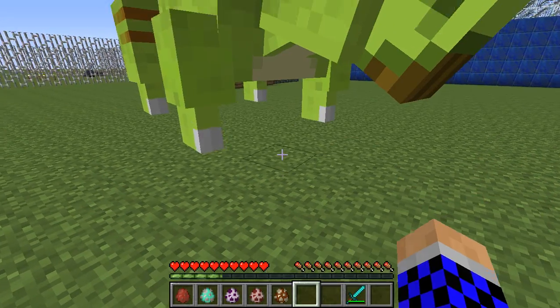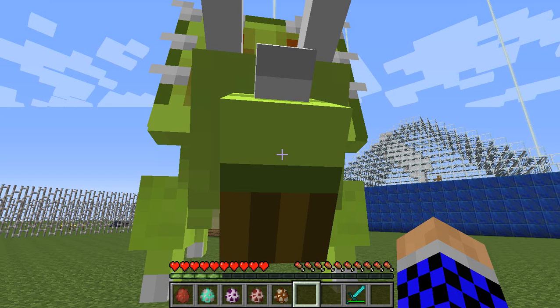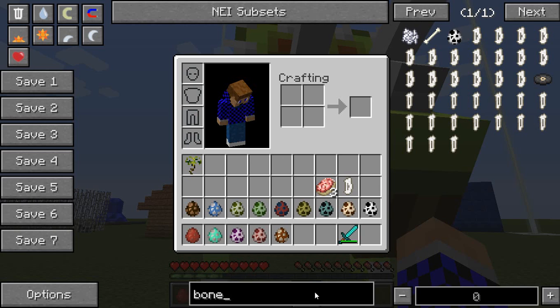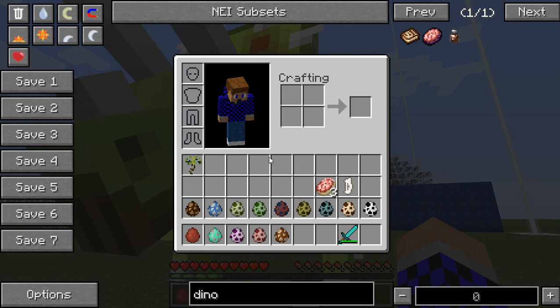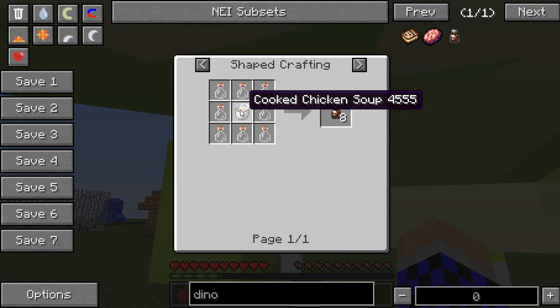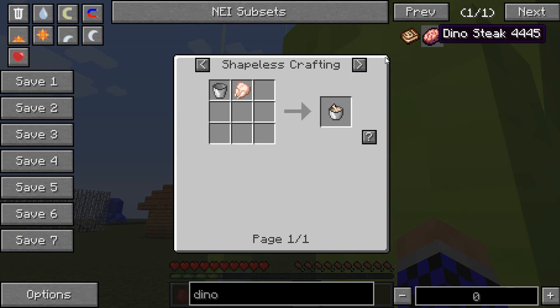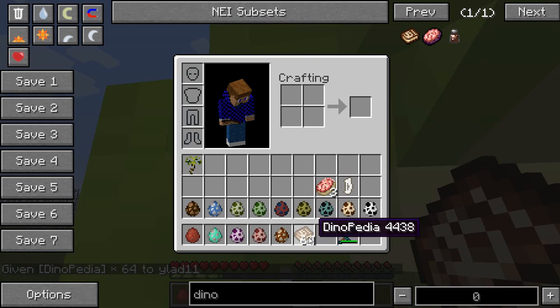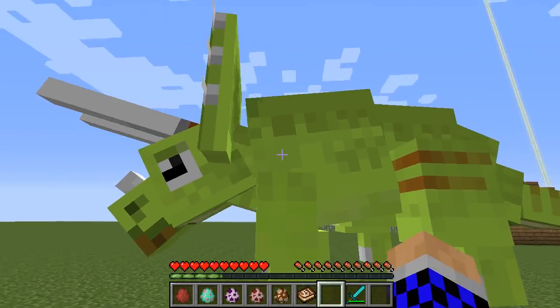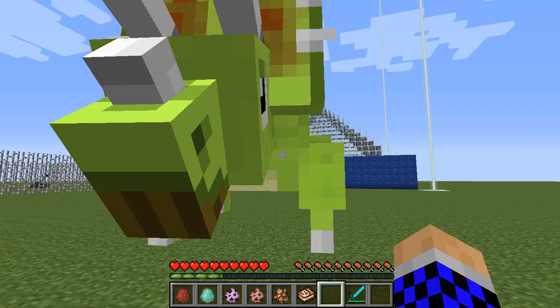Next we have the Triceratops - look at this big mama jama! He is gigantic. The Dinopedia says he eats dino steak and essence of chicken, which you can make from cooked chicken soup and use to make dinosaurs grow. This guy is 12 days old, he is rideable, and he has 30 hearts of health - but he has to be fully grown to ride him.